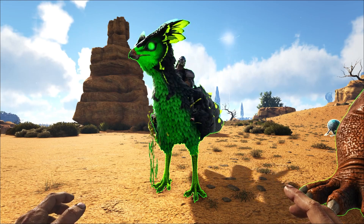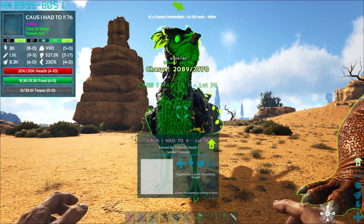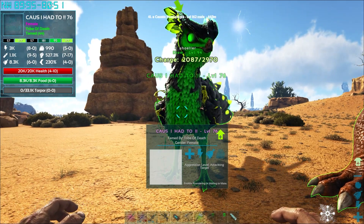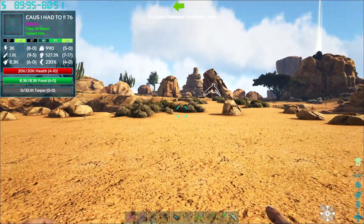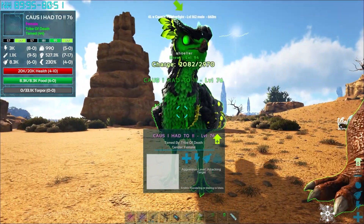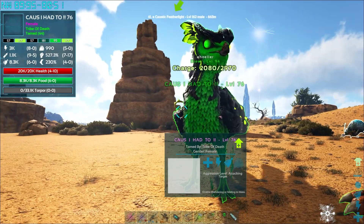Although Drew is struggling to work out whether the caustic featherlight knocks stuff out or not. He assumed it would knock out creatures really easily, but they've yet to work out how to do it. It just seems to destroy them, which isn't bad for Primal Fear because we need things that destroy.